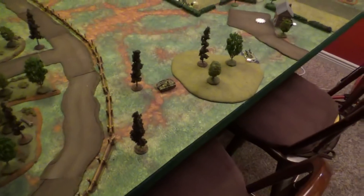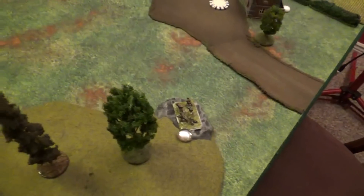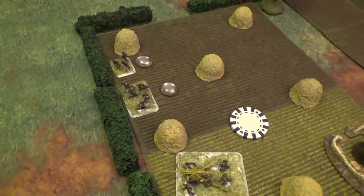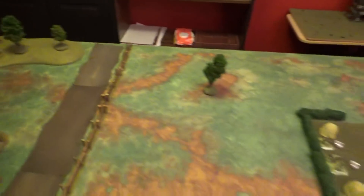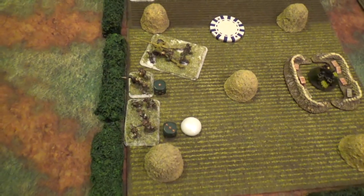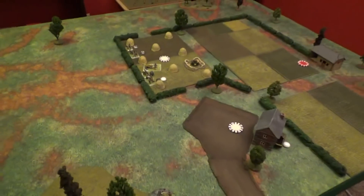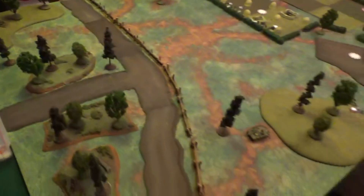Bottom of turn one - Vin had nine orders. The Stug wheeled around and pushed up to a new position. Vin tried to place a mortar bombardment but failed his comms test. He put another unit in ambush. The Pak 40 successfully fired down and pinned the 45mm, wounding one guy. Vin also pulled a chit and unpinned the machine gun team.